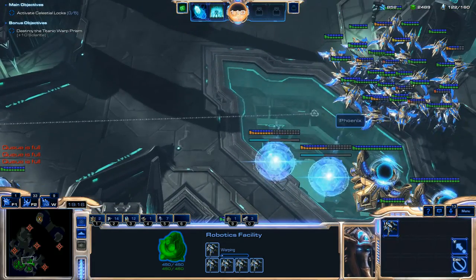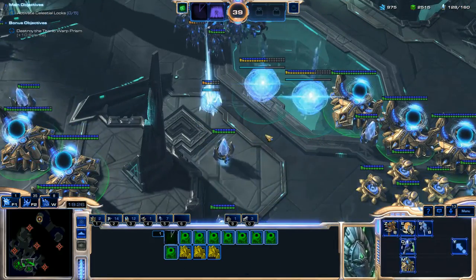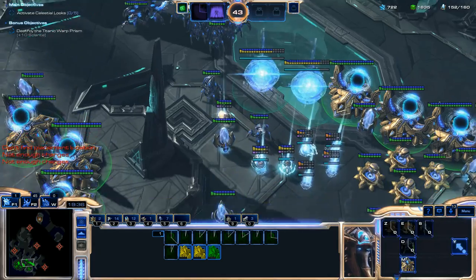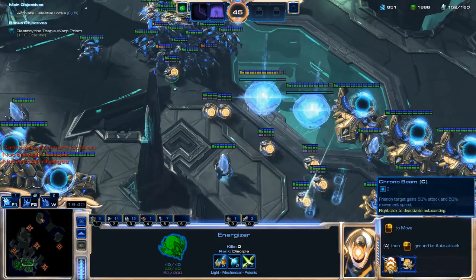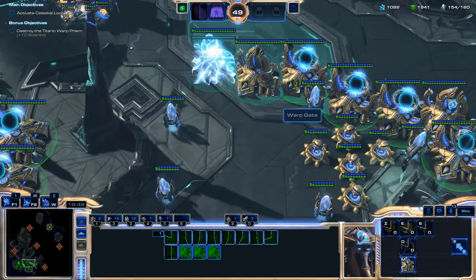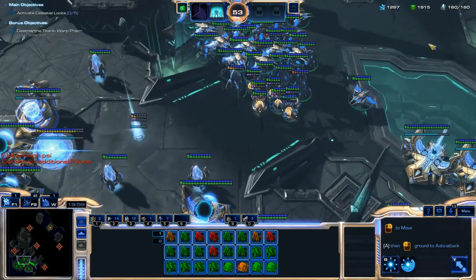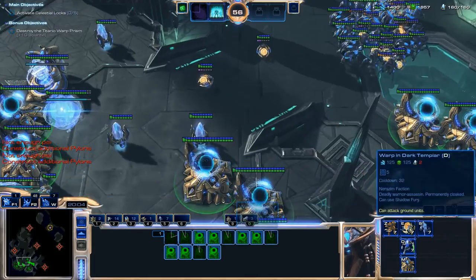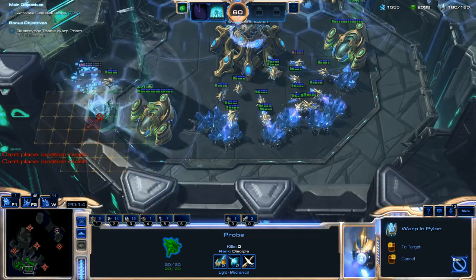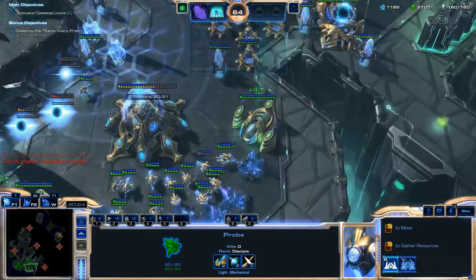I'm making three Robotics Facilities — a bit over the top, but I now have a completely full lineup of Annihilators to pump out and start filling up my supply. I keep supply-blocking myself, but that's okay. I have 2,000 gas right now — a pretty big surplus of Vespene gas. I should make better use of it, but I'm going to throw down a ton of Pylons so I have the maximum amount of supply and won't get supply-blocked anymore.